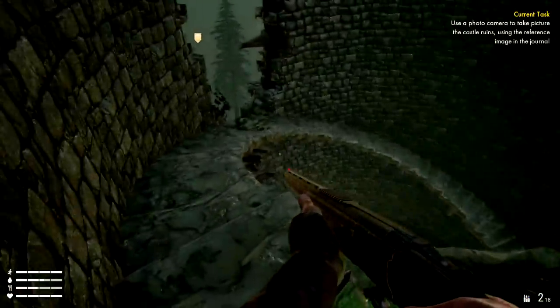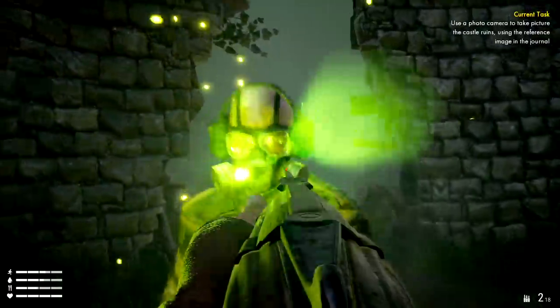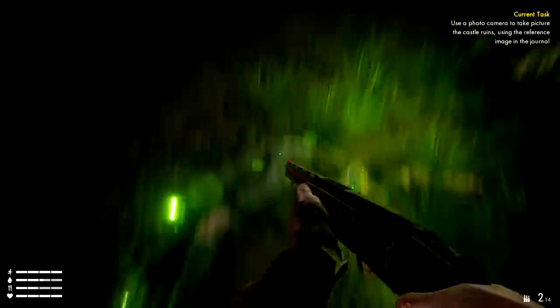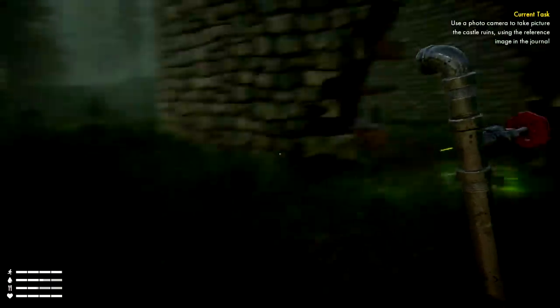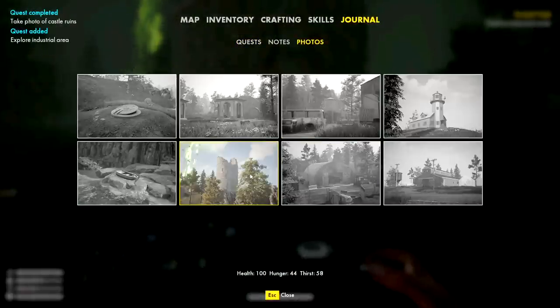We have to take a picture of this castle — there are certain areas we need to take pictures of. Oh shoot, this guy is taking point-blank shots! I need to take a picture of this place. All right — did I unlock it? Let's go to journal, photos — yes, there it is. We have a couple more photos to get. Let's get to some safety.